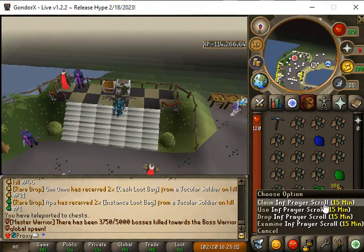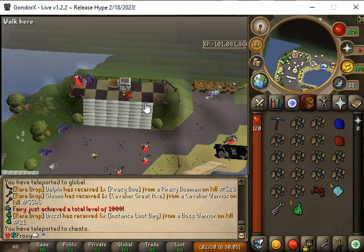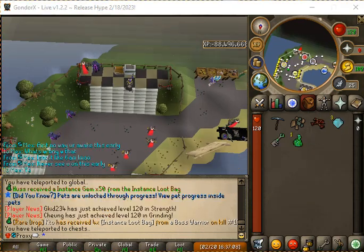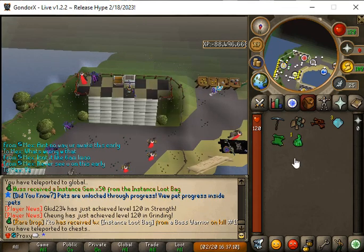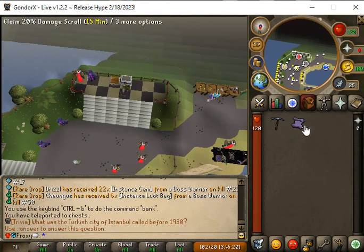We're gonna open a destruction key and get an infinite prayer scroll for 15 minutes. We're gonna open another destruction key and get an infinite prayer scroll for 15 minutes. Then we open one more and get a 20% damage scroll.